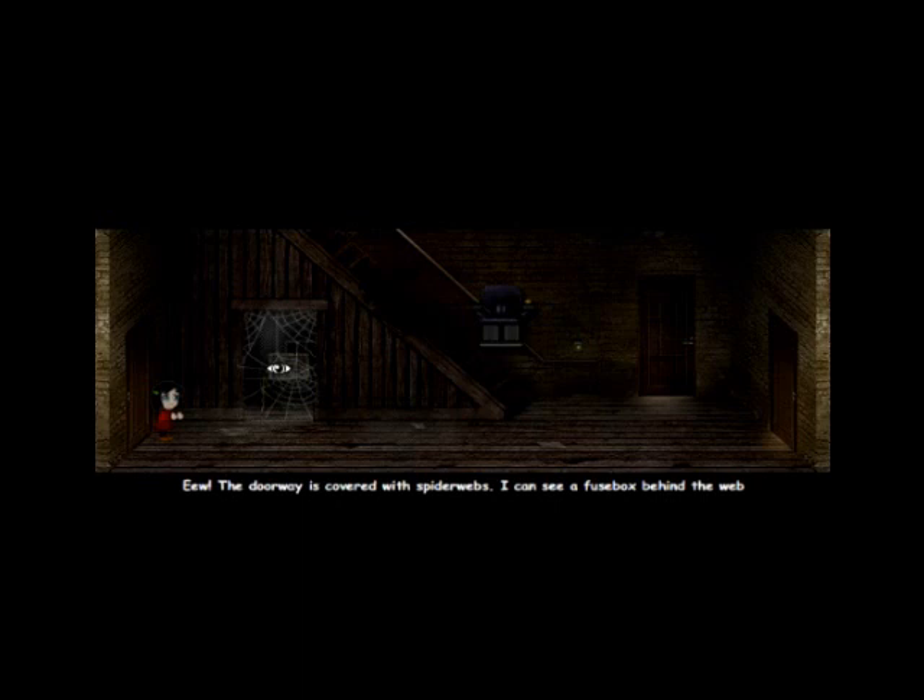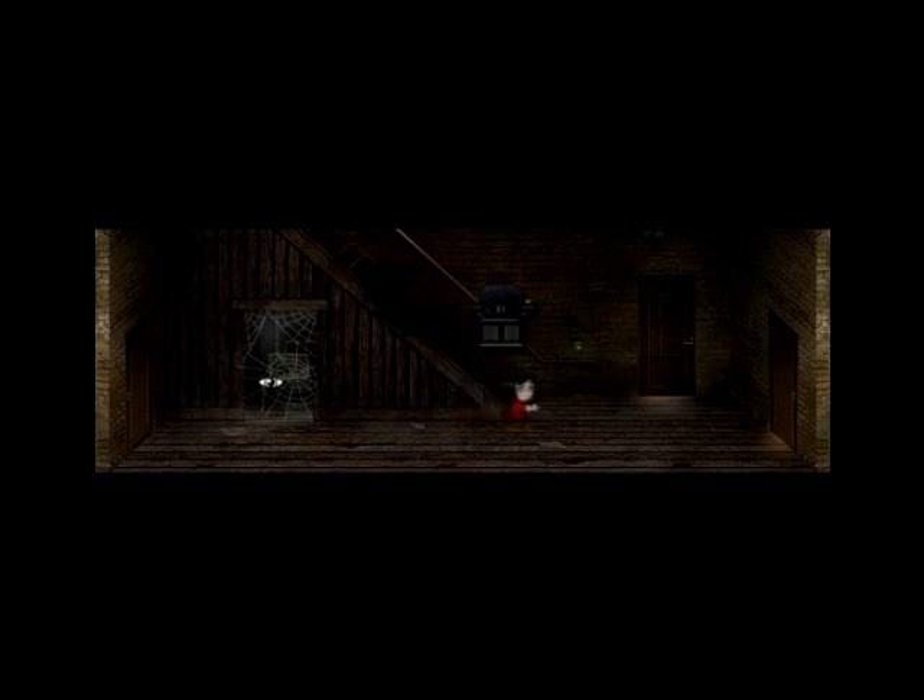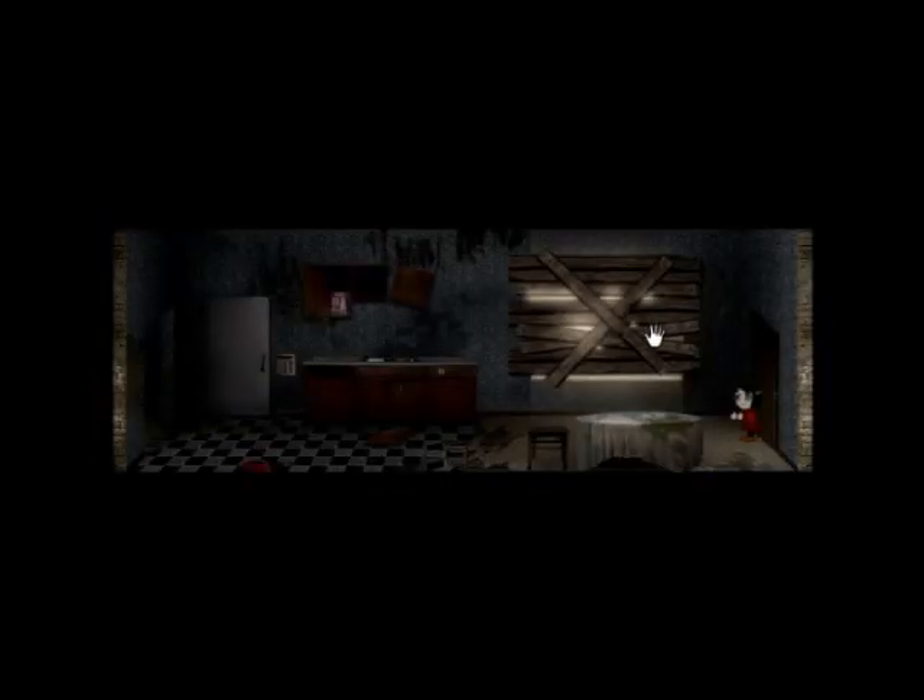There's tons of ways to die. The doorway is covered — oh, the glitch stopped, that's cool. So we can't go there because it's covered in cobwebs. That's a chair, and that's a pretty interesting elevator. The button doesn't work, probably because there's no power. I think it mentioned there was a fuse box behind the cobwebs — we'd need a duster to get to those cobwebs.